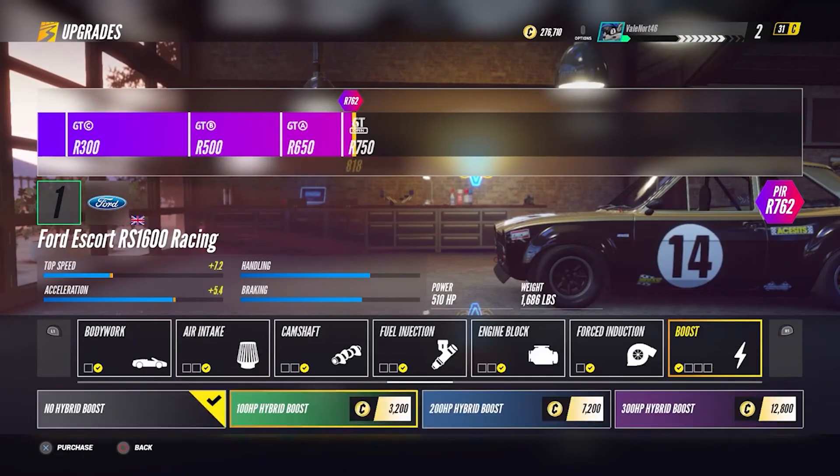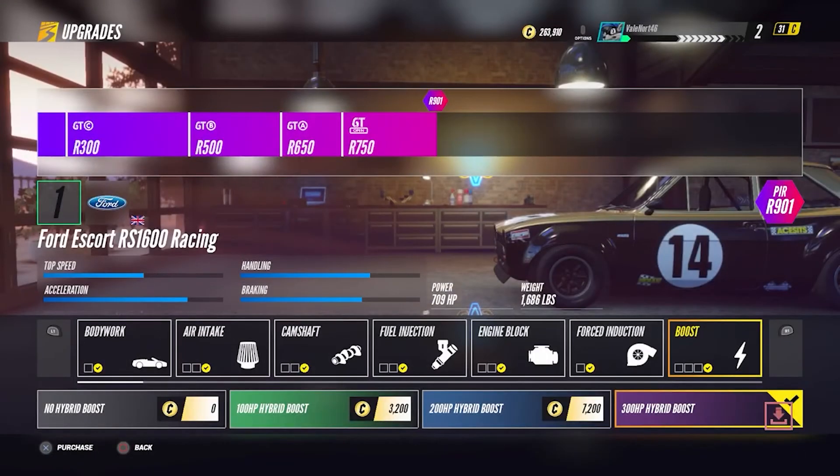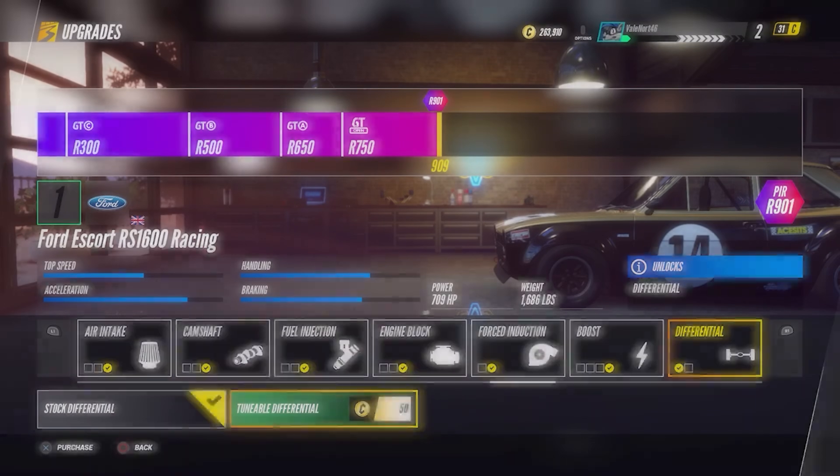As soon as you've purchased all of your upgrades and installed them, your trophy or achievement will then unlock. If you are struggling for credits in Project Cars 3, simply go off and complete some events — you'll soon be racking up the thousands.